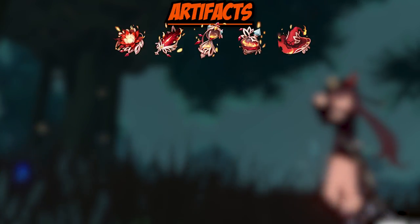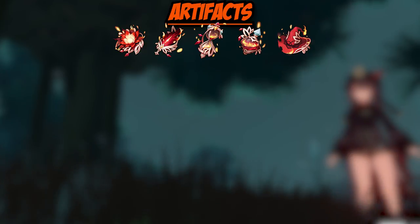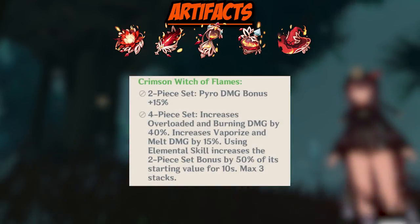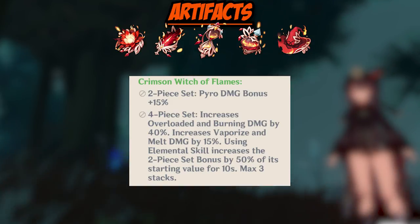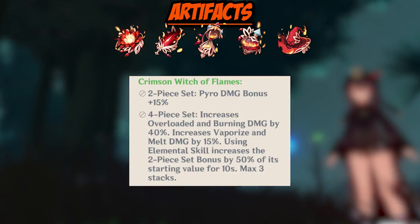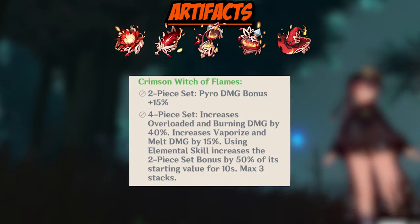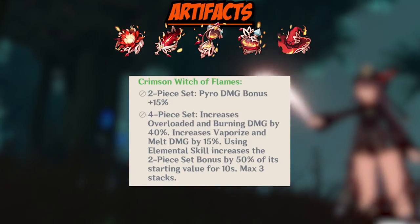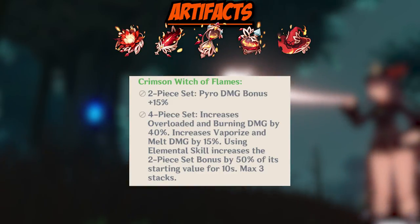Moving on, let's talk artifacts. The Crimson Witch of Flames set is in my opinion the ideal set for Hu Tao, whether as two-piece or four-piece. Elemental reactions are an important part of the game — Pyro gets the most damage out of reactions like melt and vaporize. It's because of that that I think this is the optimal set to be running on Hu Tao.